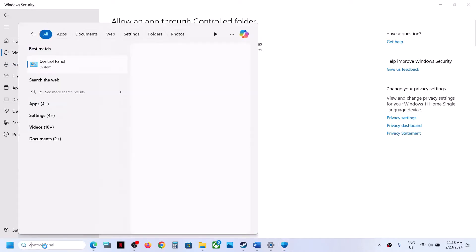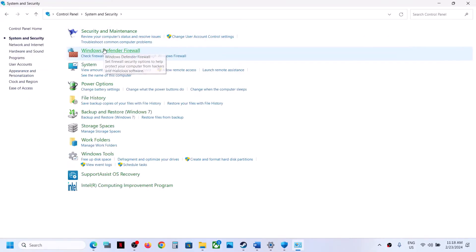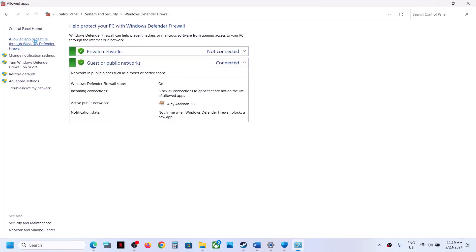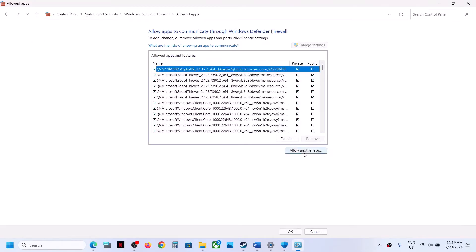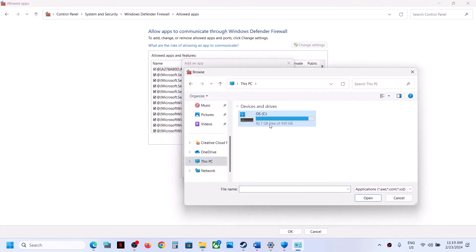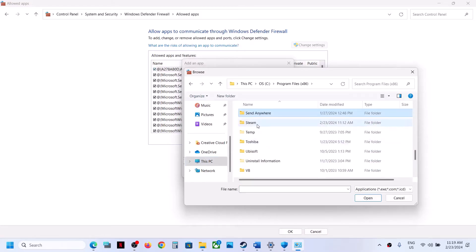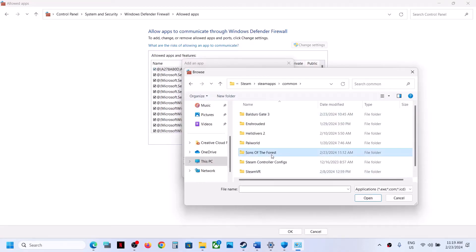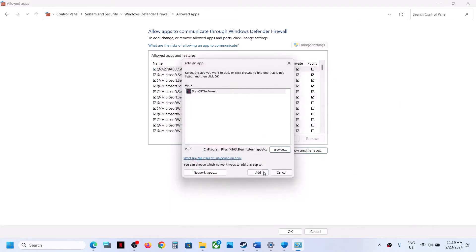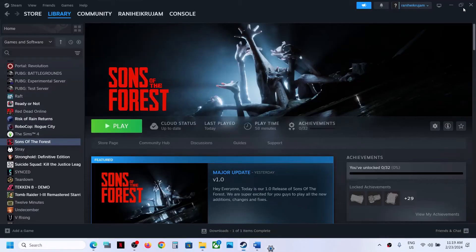Once the game is added, type Control Panel in the Windows search box and click on Control Panel. Go to System and Security, then Windows Defender Firewall, click Allow an App or Feature through Windows Defender Firewall, click Change Settings, click Allow Another App, browse to the game installation folder, select the game exe file, click Open, click Add, then click OK and launch the game.